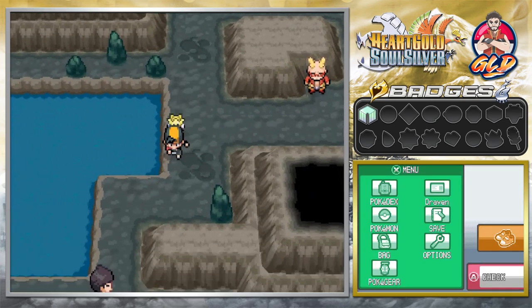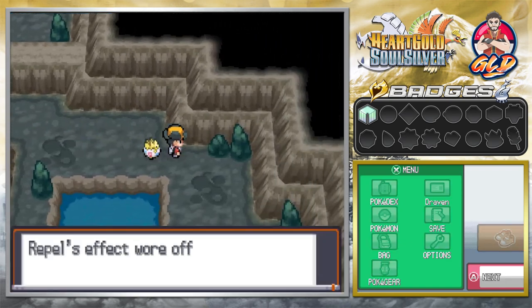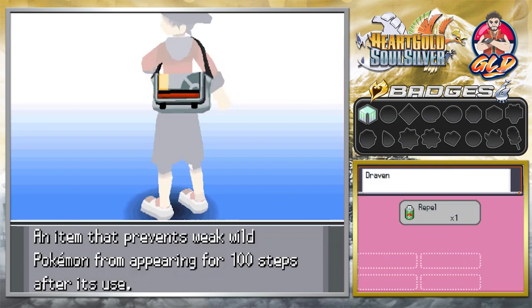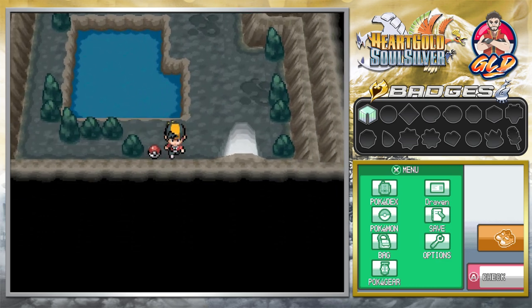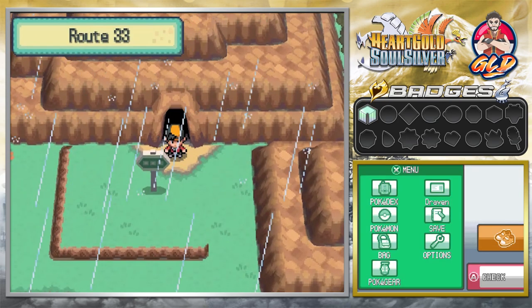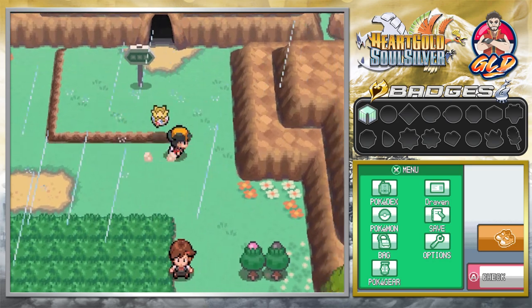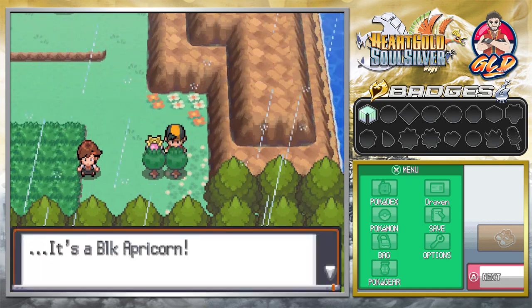I don't know, but you guys seem to have liked my Generation 2 game of Pokemon Crystal, so yeah — everything is appreciated by the way. We have one more item here and we found ourselves an Awakening, which would have been useful somewhere else. Okay, fresh air and it's raining. Now this is the introduction to the elements in Pokemon Soul Silver.